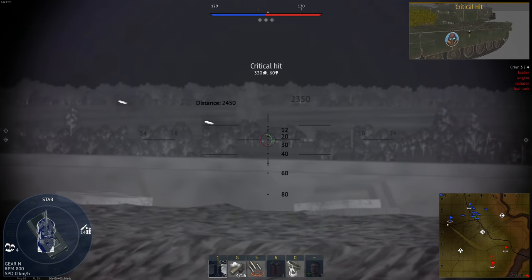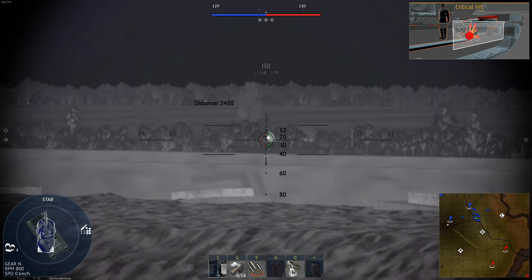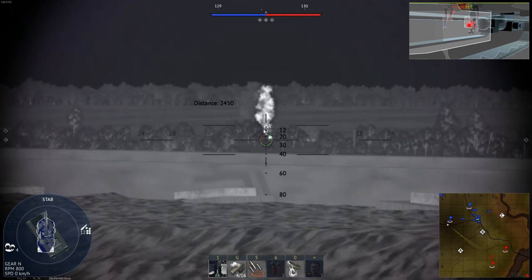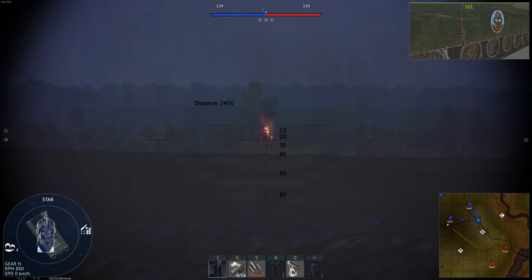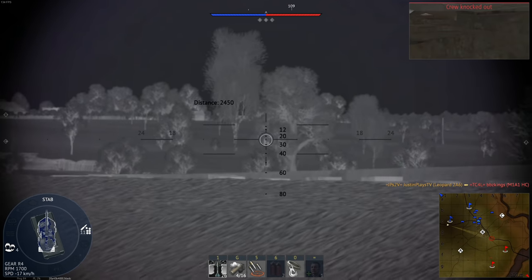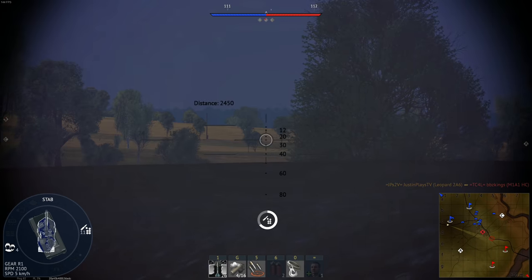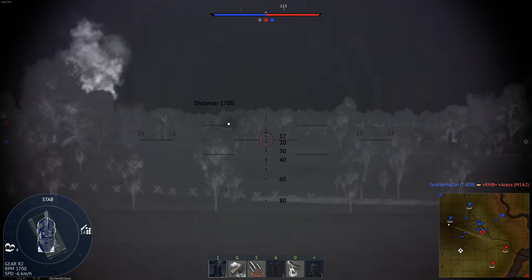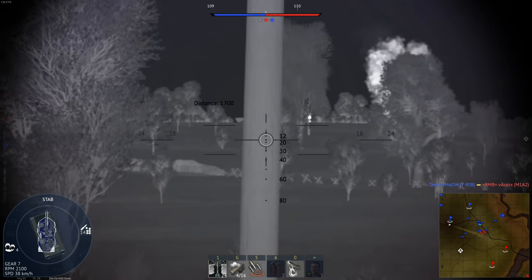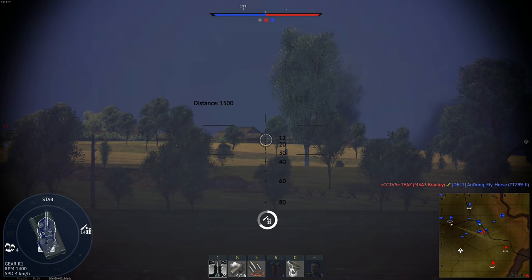Got one right in his engine, right where I want it. There's another good hit right in his engine again. I could burn him out but I want to knock him out instead — there we go, next hit should do him in. One thing I've noticed about DM53 over its lifetime is the post-penetration effect has been kind of mediocre lately, which is kind of weird. Got someone — a Leclerc pulling back. It's a fantastic vehicle but its armor is kind of potato.